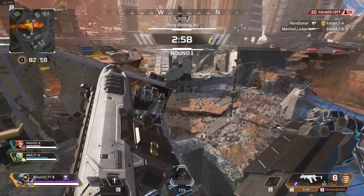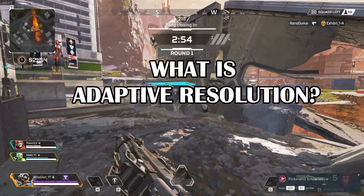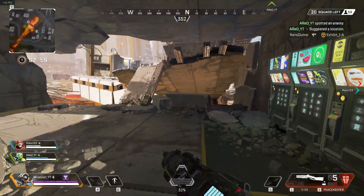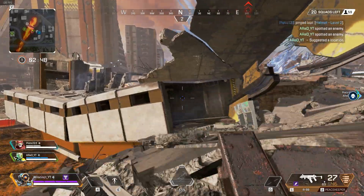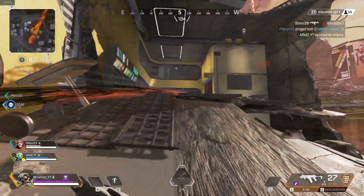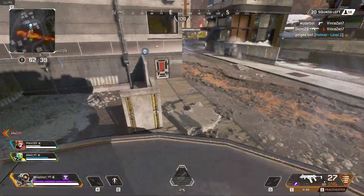Let's have a look at adaptive resolution, which apparently makes your graphics look blurry because it lowers your resolution if your frame rates drop below your set target. Setting your target to zero disables the function, meaning you will continue with your set resolution but get frame drops if your PC can't handle it.